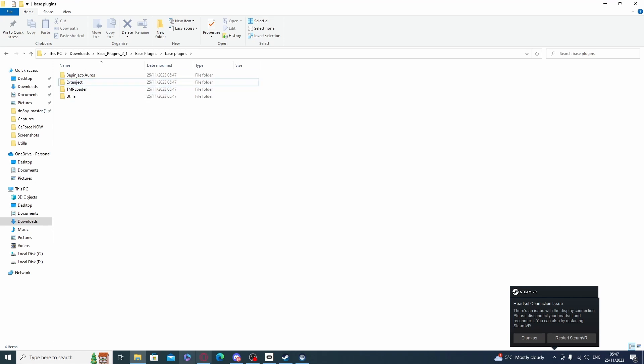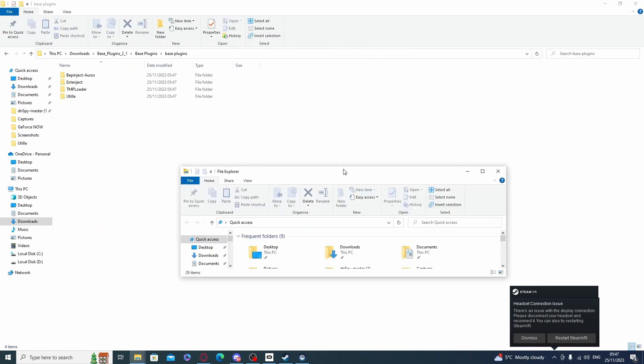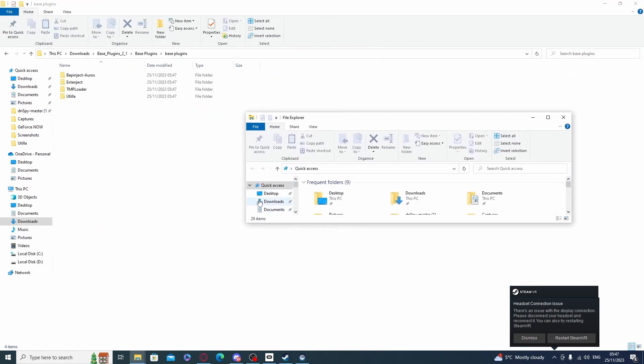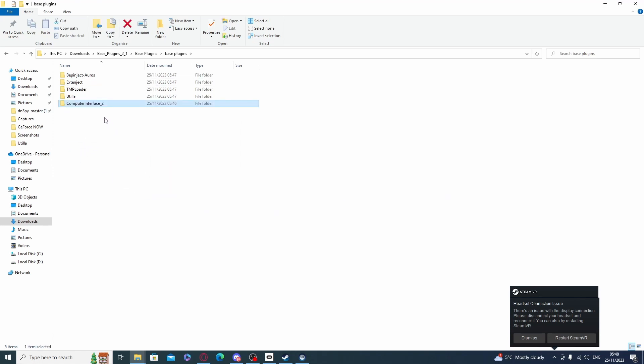Now you want to right-click the files, open file explorer, minimize it, go to Downloads, and then drag the computer interface that you just downloaded into the base plugins folder.